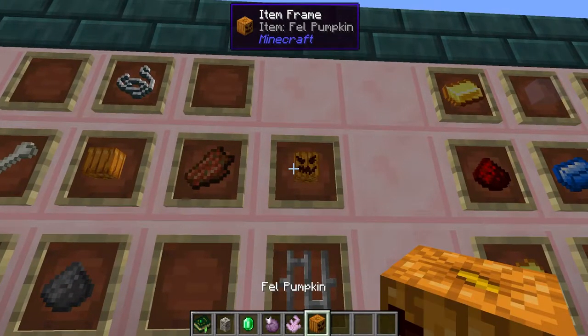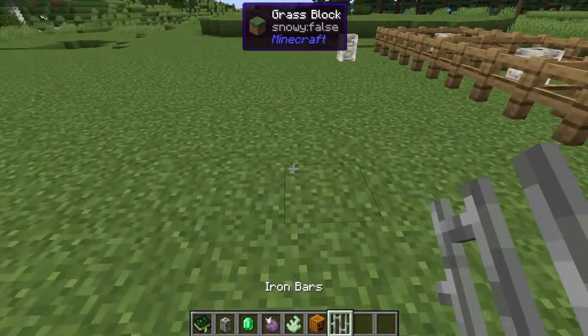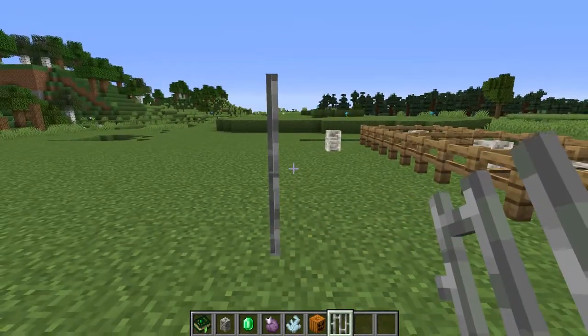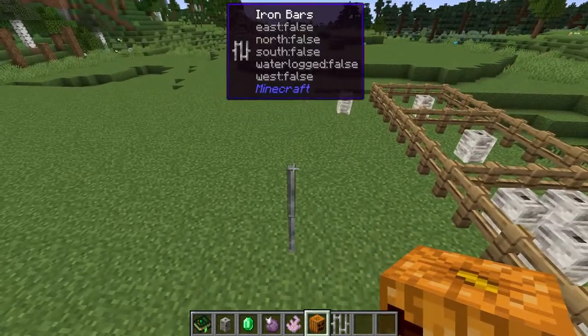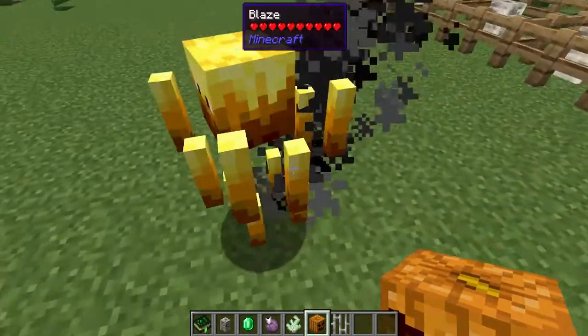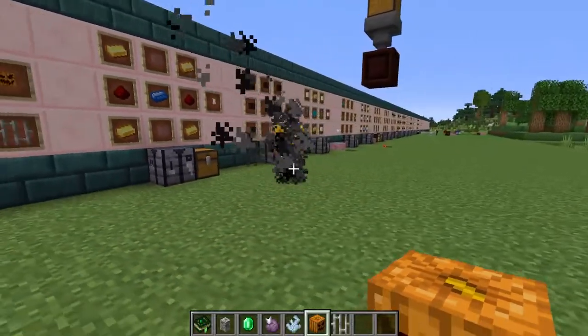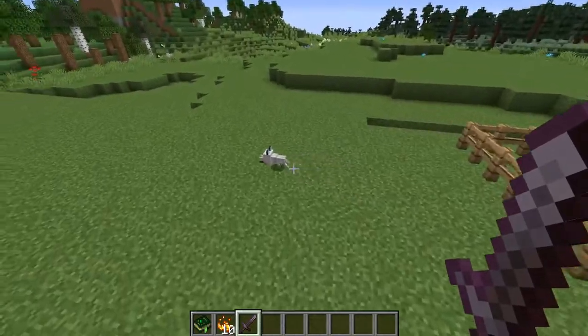The fell pumpkin doesn't do anything by itself — of course you can use it to make the cocoon — but if you get a couple of sets of iron bars and stack them on top of each other as if it was a snow golem, then place this on top, it will actually make yourself a blaze. Isn't that interesting?